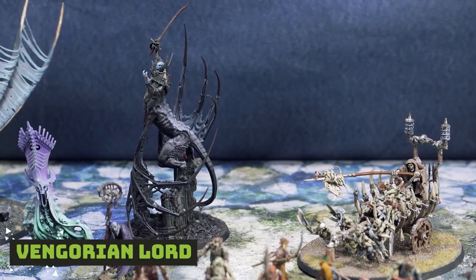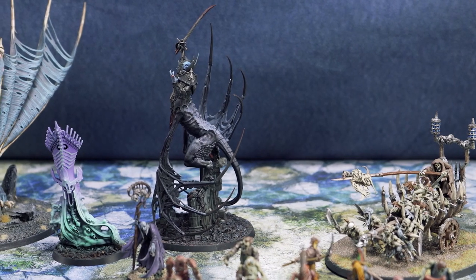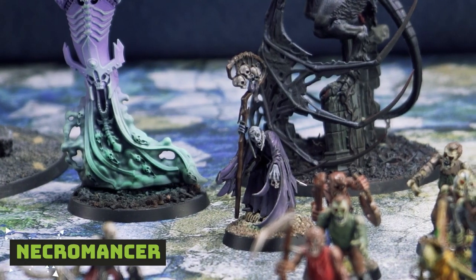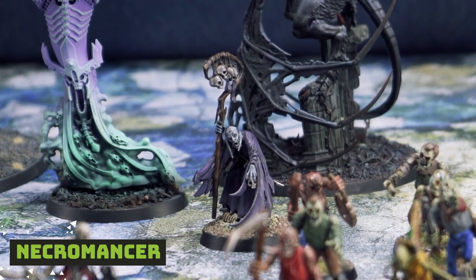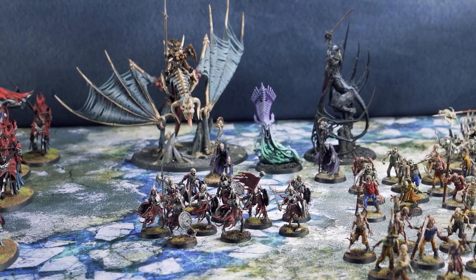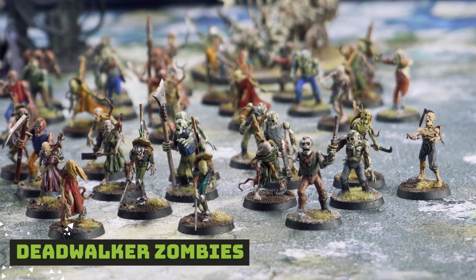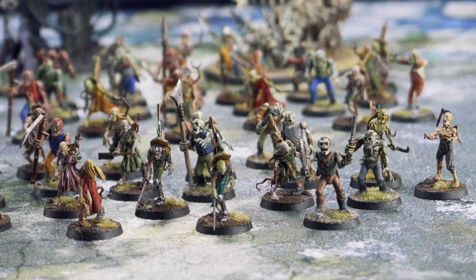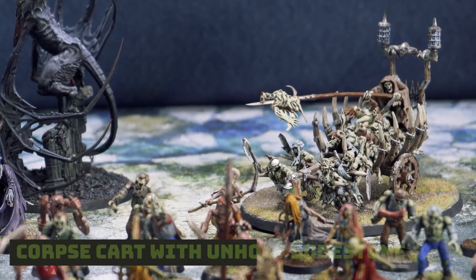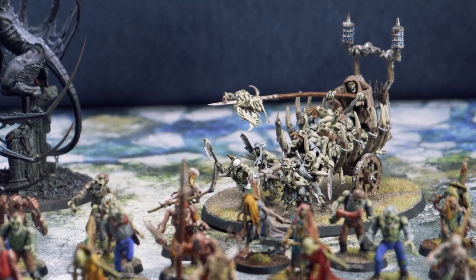We have another character, a Vangorian Lord — I have it listed as Amaranthian Orb, but we're going with Spirit Gale on that one; I just doubled up, so apologies if it says that in the list below. We have a Necromancer with an Arcane Tome who will know Fading Vigor, and then a Necromancer who will know Decrepify. I'm running the Vangorian Lord and the two Necromancers in a Warlord Battalion. Moving on to battle line, we have a unit of Deathrattle Skeletons and a pair of Dead Walker Zombies — none reinforced, all Galatian Veterans, fitting into the Expert Conquerors Battalion.